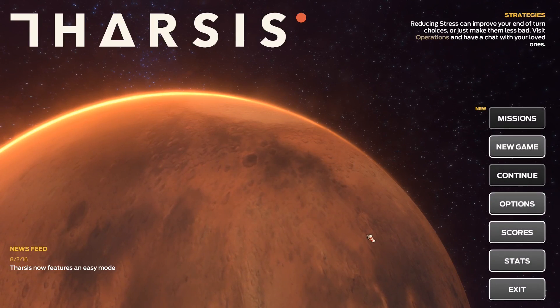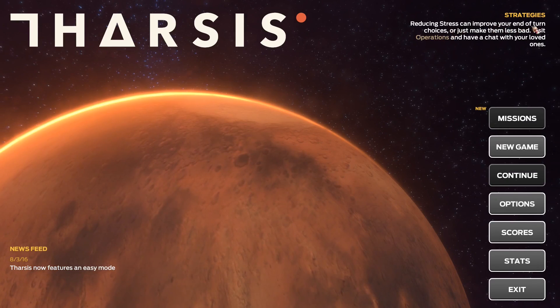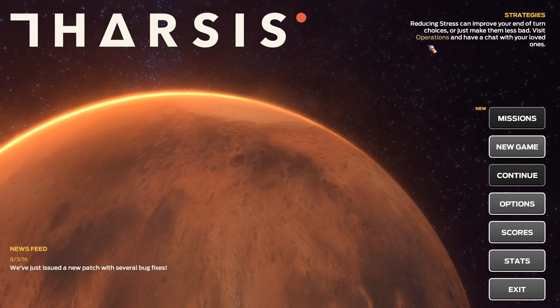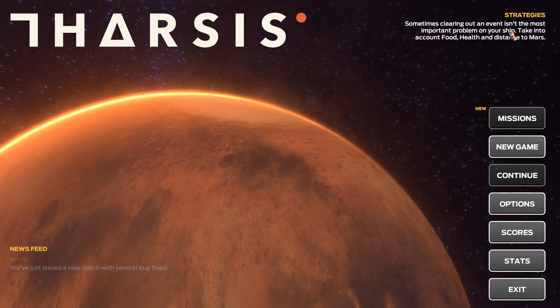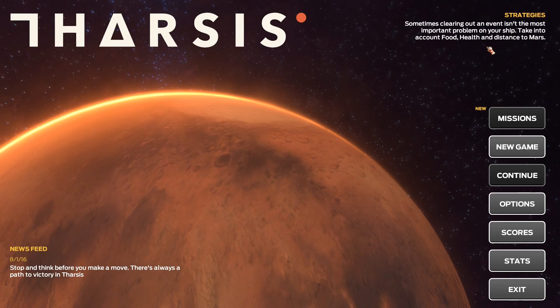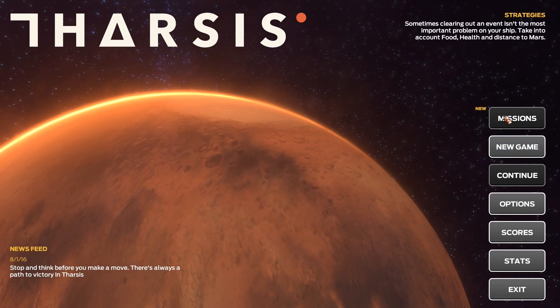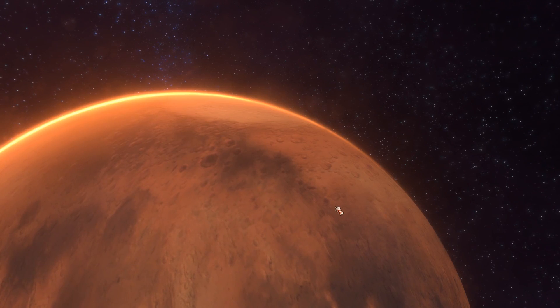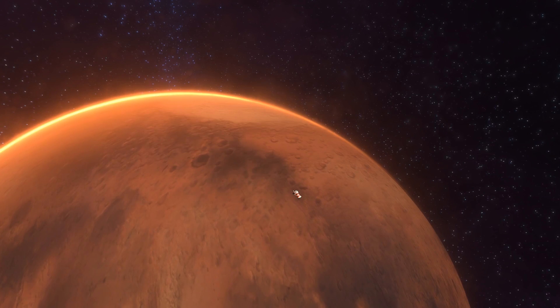Starting up Tharsis. There are some tips: reducing stress can improve your end-of-turn choices, visit operations and have a chat with loved ones. Cleaning out an event is the most important problem on your ship — take into account food, health, and distance to Mars. Let's go for a new game. I'm sure this is going to go badly, can't wait.